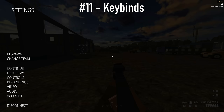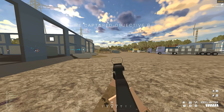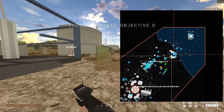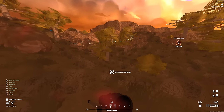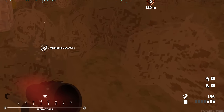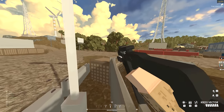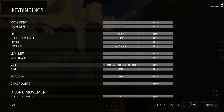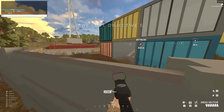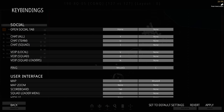Moving on to key binds to change: I find it much easier to bind the map to a mouse button alongside M, since you'll need to constantly open your map to see where the action is. Another newer feature is the ability to combine magazines using the P button — I'd recommend binding this closer to your other keys. I use H because I'm not really bothered about checking ammo in my mags. Also, you might want to separate your jump bind from your mantle bind, as in some scenarios you want to jump next to walls to check over the top without accidentally vaulting over. I use left alt for this. I also have a second key bind for pinging enemies, as pressing middle mouse button can be a bit fiddly in a hot situation.